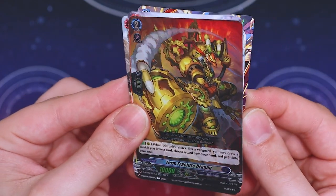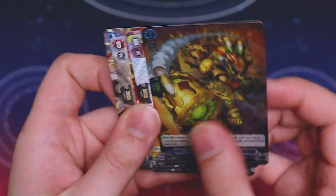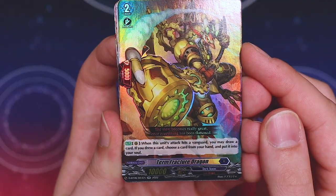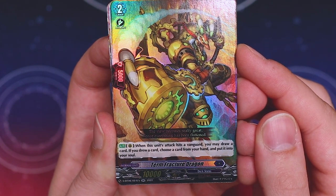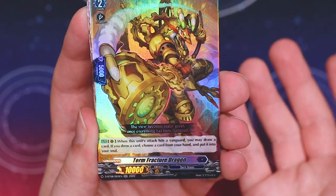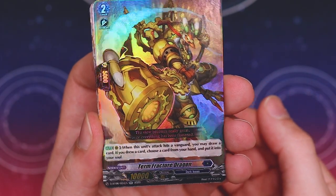Grade one Diablos, and we have a Double R - Turn Fractured Dragon. What does Turn Fractured do? When this card attacks a Vanguard, you may draw a card. If you drew a card, choose a card from your hand and put it into your soul. It does suck that this has to be on-hit, but that's a pretty decent skill if it does hit. It has some on-hit pressure there as well.